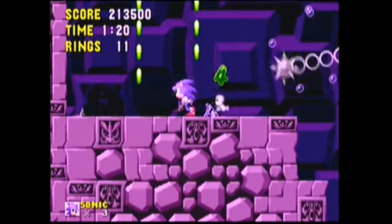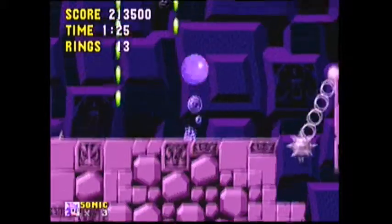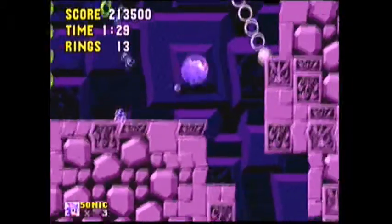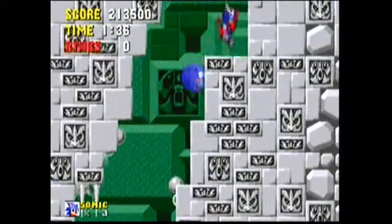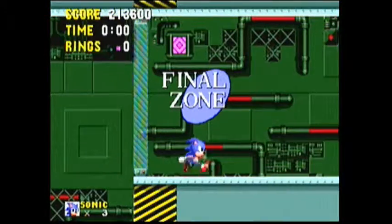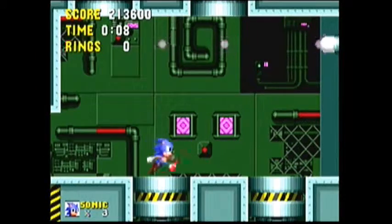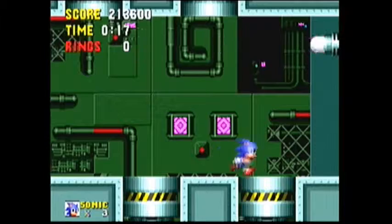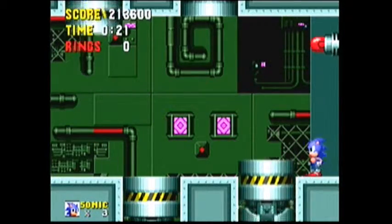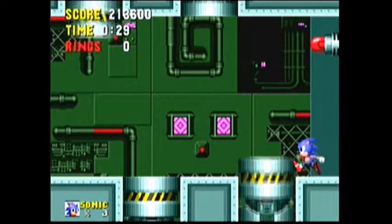I wanna hurry, of course. We go through this vertical stairway, which is a pain in the ass because of these two maces and a barrel bot trying to kill us. And we're at the final part of this game. Dr. Robotnik is trying to squish us, and we have to avoid these electrical currents. It's actually a fairly challenging boss fight as a kid, and it's still challenging as an adult.